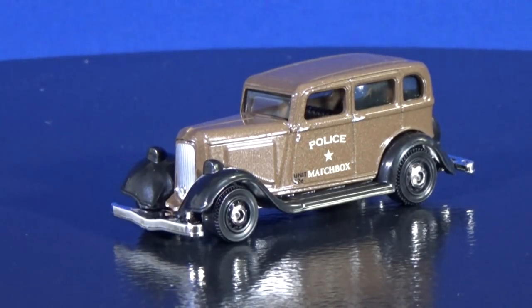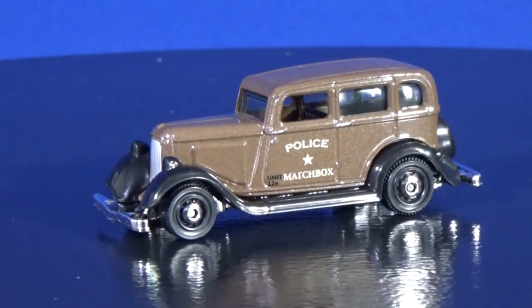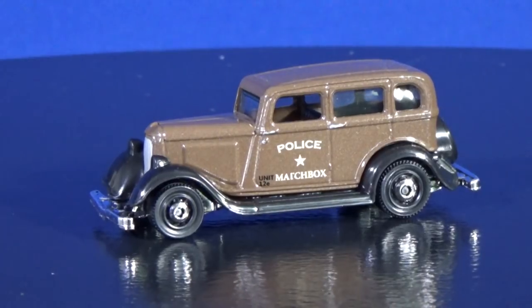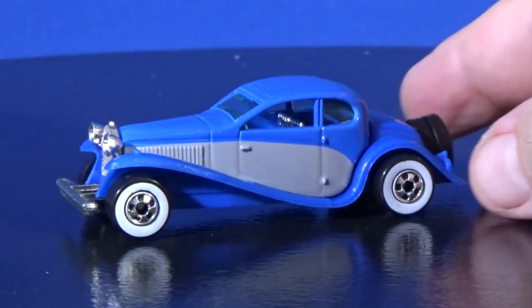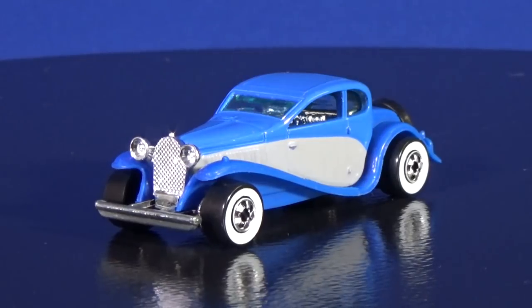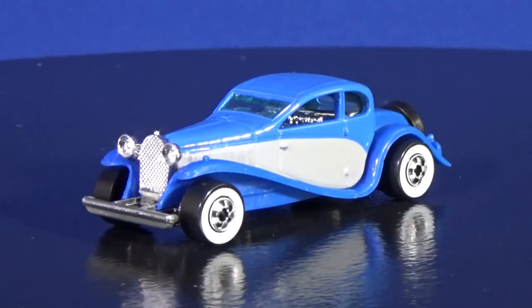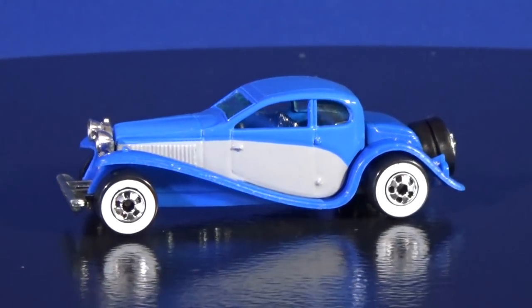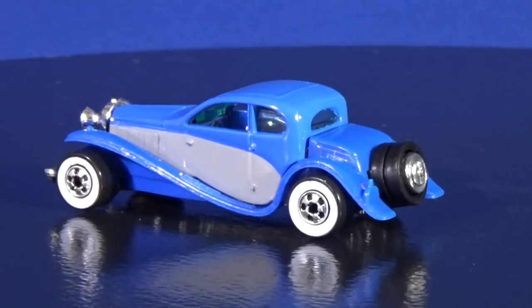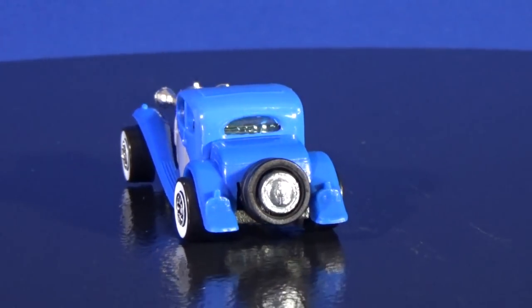They get classic models - Hot Wheels used to have classic models, and Matchbox even had a Jaguar, but we haven't seen them in a long time. Hot Wheels used to have the Talbot logo - here's a sample. This one has white wall tires. Back then sometimes they did cars with white wall tires. I think this is from the 90s, could be early 2000s. Spare tire on the back as well.